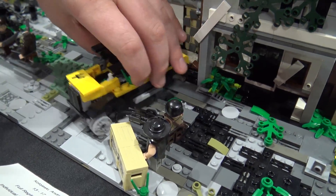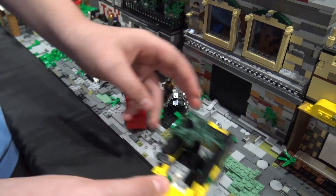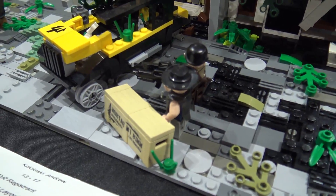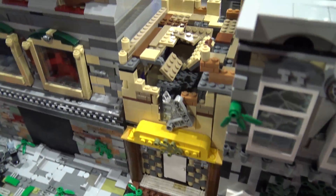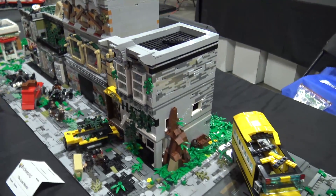This is a destroyed car that got hit by a mortar, and you can see there's a skeleton in there. This is a Brick Mania mortar right there — I didn't set it up though. Then a destroyed building and some more figures fighting.